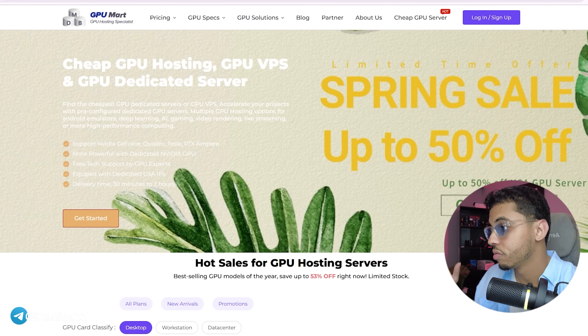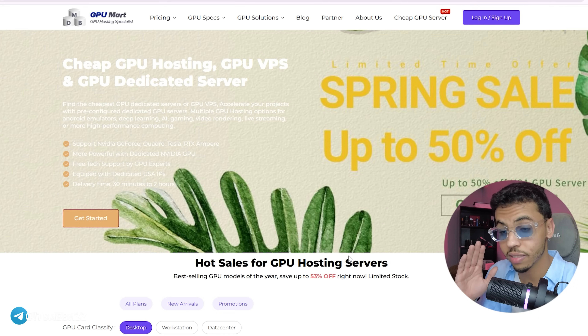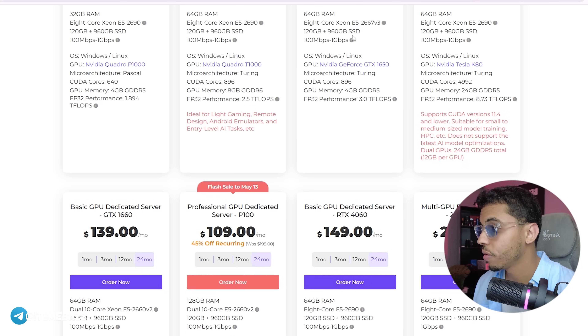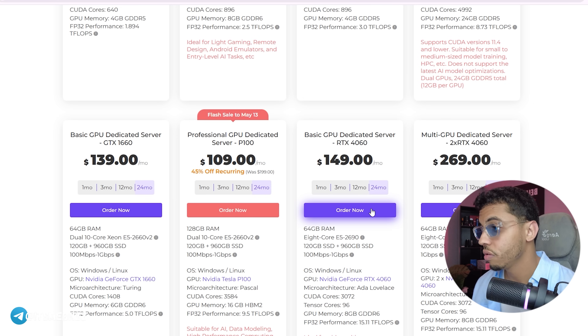Now let's talk about usage. The Key 620 handled up to five emulator instances for me. You can use it for things like WhatsApp, even lightweight gaming applications. I also tested it with OBS. If you want more power, I suggest the GTX — it takes you to another level: faster, smoother, and perfect for AI trading dashboards, multiple instance botting, and game testing. I even compared both servers with a regular VPS — spoiler alert, the difference is night and day. On a standard VPS everything lags or crashes; on the GPU servers it's smooth even under load.